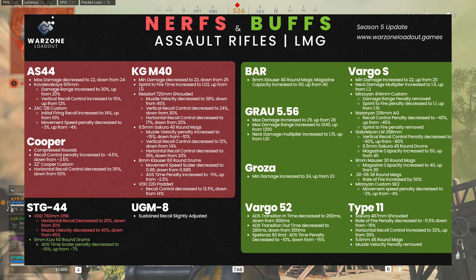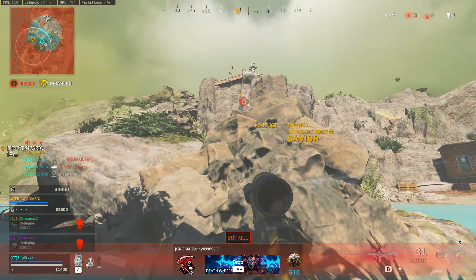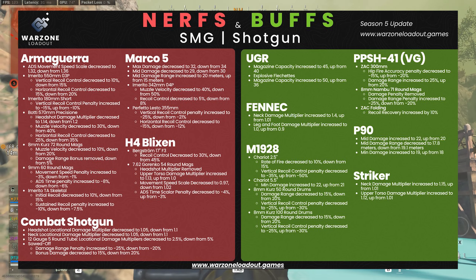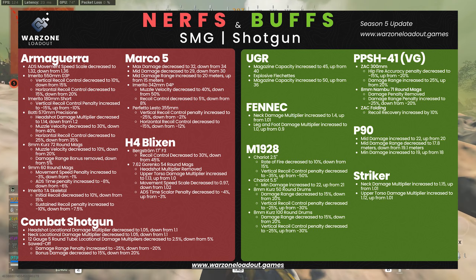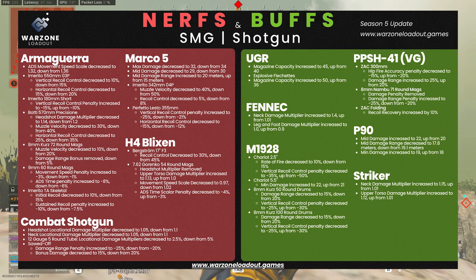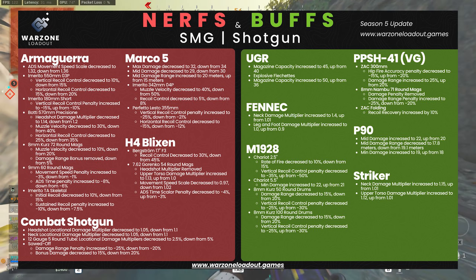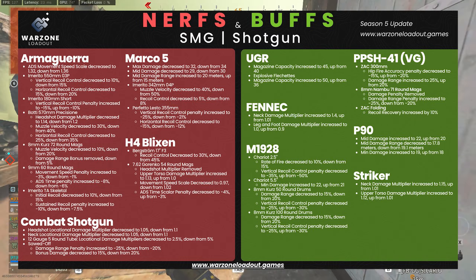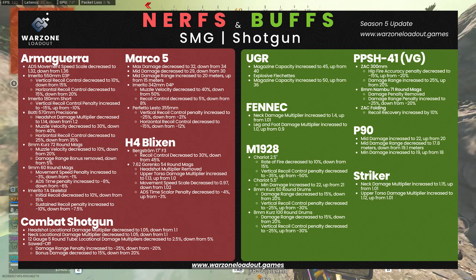Hit the pause button to see those changes in more detail. Moving onto SMGs and shotguns: the Armaguerra, the Mark 05, and the H4 Blixen have all been nerfed, along with the Combat Shotgun. The UGR, PPSH-41, Fennec, P90, M1928, and Striker have all been buffed. Pause on screen to see the various specific changes.